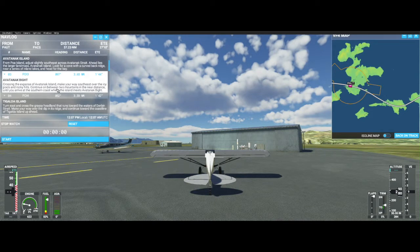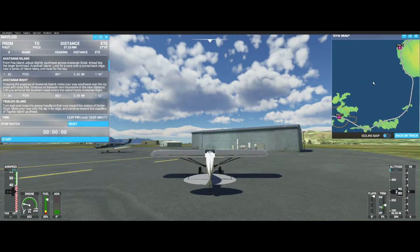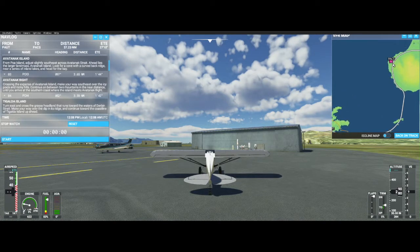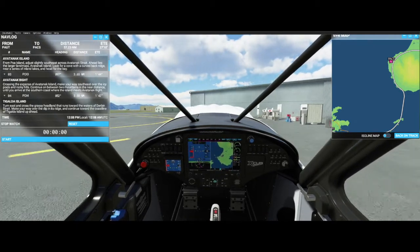From Poa Island, adjust slightly southeast across Abatnak. Straight ahead lies the larger land mass, Abatnak Island. Look for a cove with a curved back near a series of inland lakes and head for the bay. I'll go more or less straight across, then make a northerly heading to PACS — Cape Sorichev. Let me get back inside the airplane and get started.